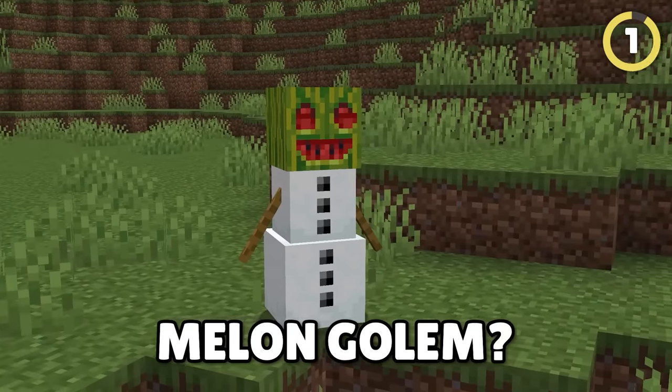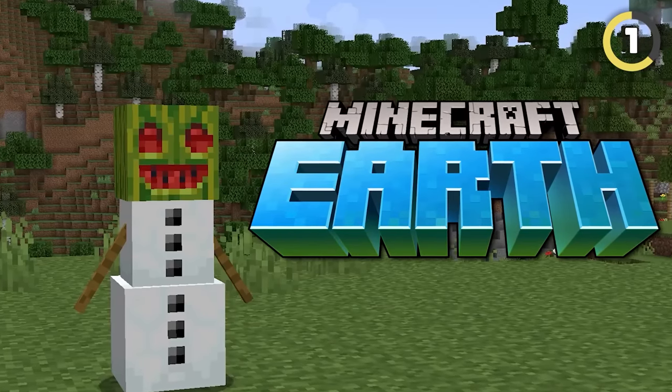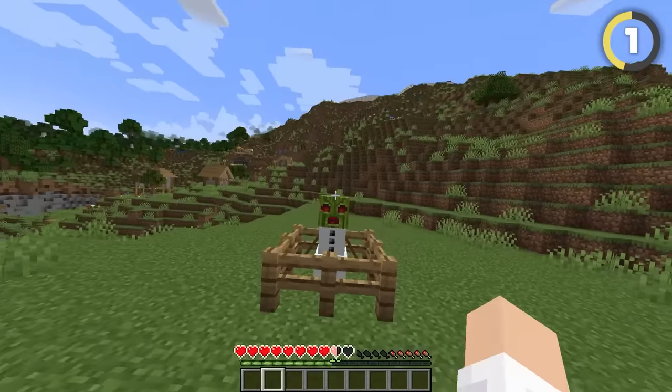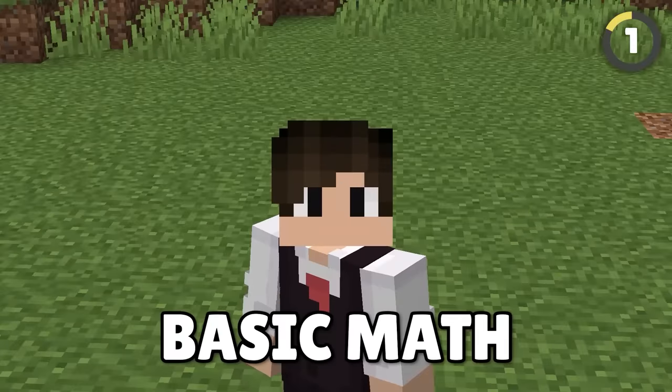Starting with a melon golem — that's right, a brother to the snowman. This weirdly creepy guy could only be found in Minecraft Earth. He uses melon seeds to fight off enemies instead of snowballs, which only do half a heart of damage. But that's better than what silly snowmen can do.